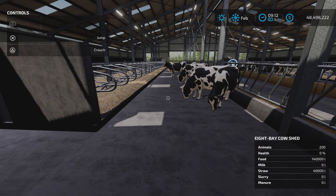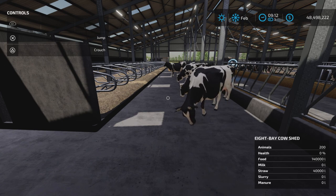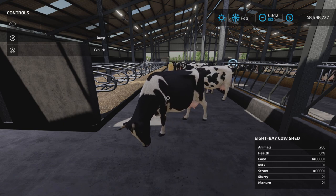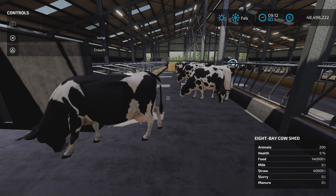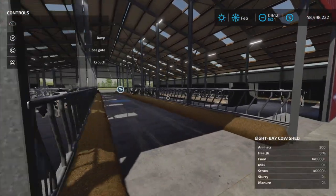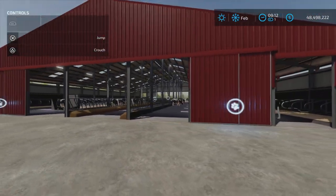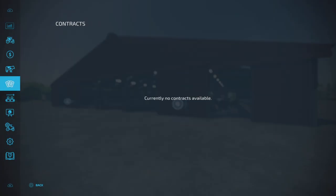If we come inside and take a look at the bottom right corner of my screen: animals, health, food, milk, yes, straw. We have 40,000 liters of straw capacity, 140,000 liters of food. Slurry and manure are also listed, so milk, slurry, and manure all show slots. We'll find out what all that is about in a moment and take a look at our cows.